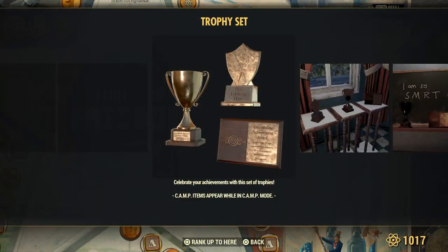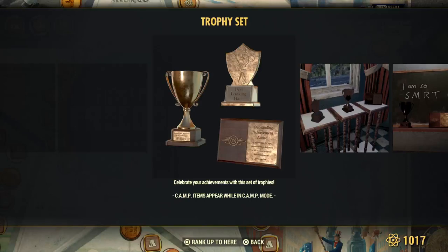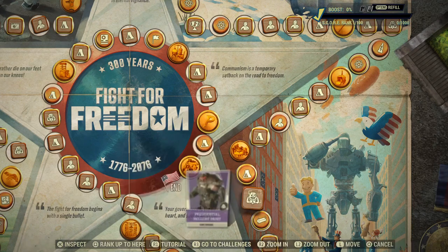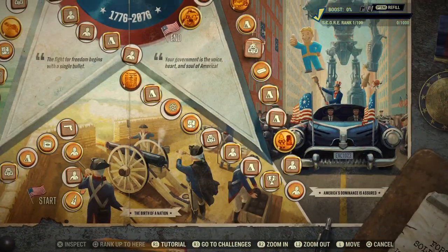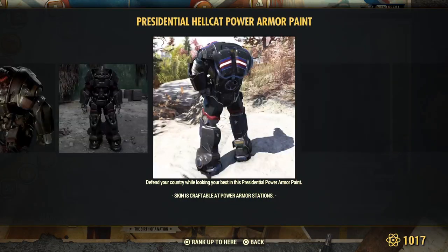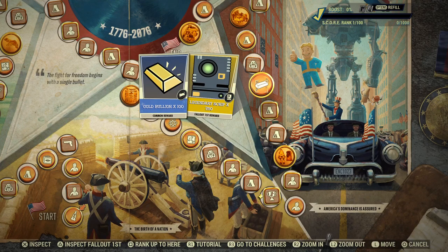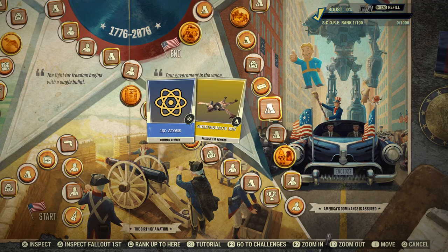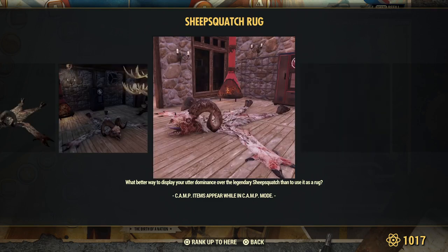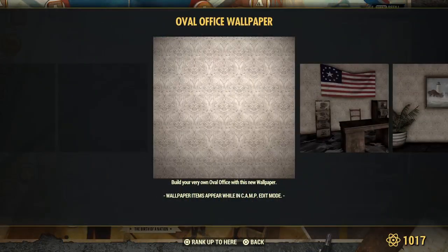Trophy set, everyone — looks like it's not wall mounted, but on top of something. Nuclear key cards for Fallout First members. Here's the Hellcat paint skin for the power armor. Gold for everyone. Legendary script, Fallout First. Atoms, everyone. Got a new rug — Sheep Squash.